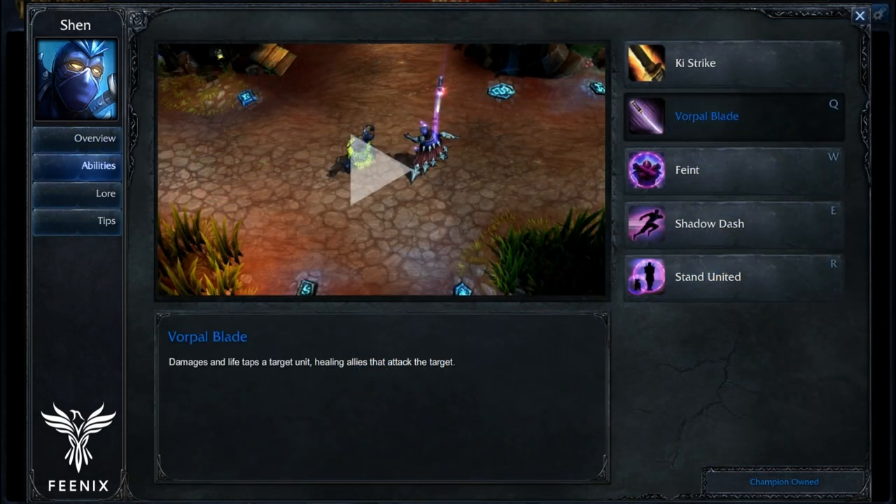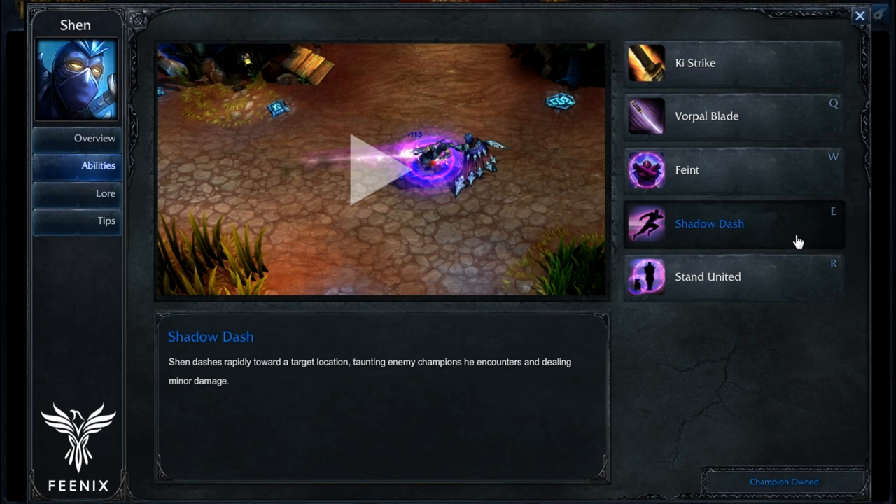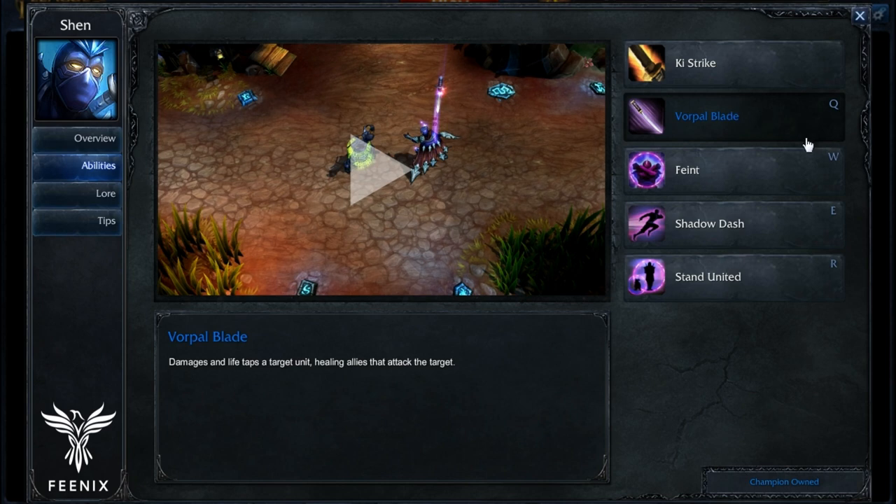As for Shen's abilities, at level 1 you're going to want to put a point into your Vorpal Blade. Typically at level 2 I like to put a point into my Shadow Dash — that's your taunt, very helpful. Level 3, typically put a point back into Vorpal Blade. What we're going to do is max out Vorpal Blade. It's good poke and harass, and actually pretty easy for last-hitting minions if you even need to use it for that while in lane.